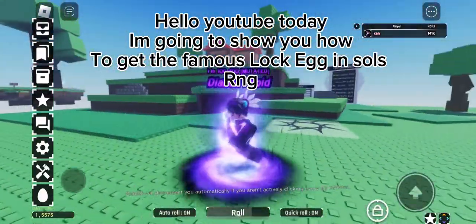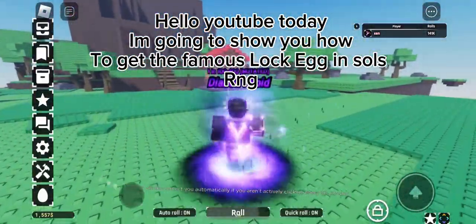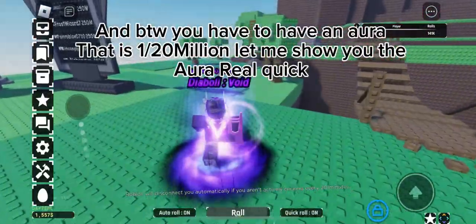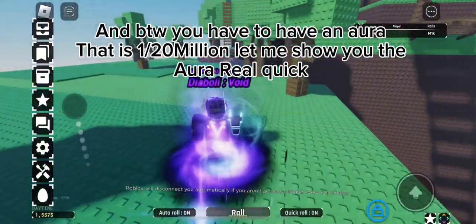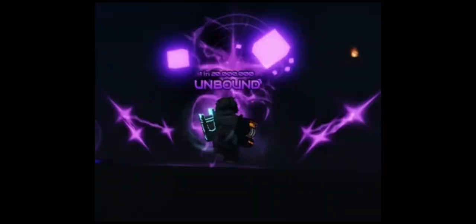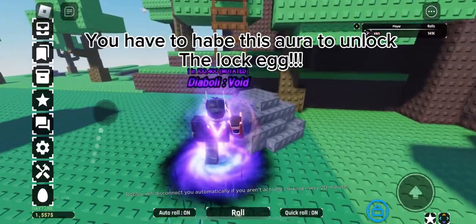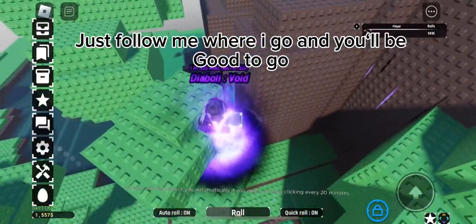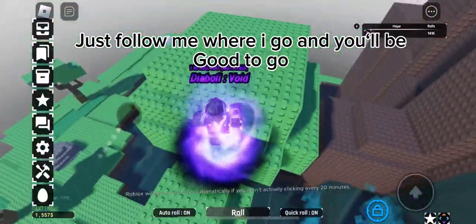Hello YouTube, today I'm going to show you how to get the famous lock egg in Souls RNG. You have to have an aura that is one in twenty million. Let me show you the aura real quick — you have to have this aura to unlock the lock egg. Just follow me where I go and you'll be good to go.